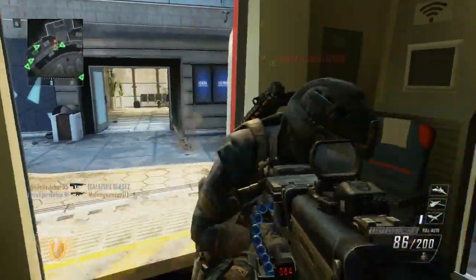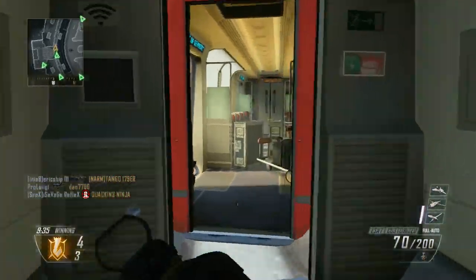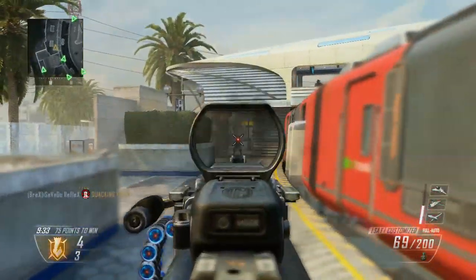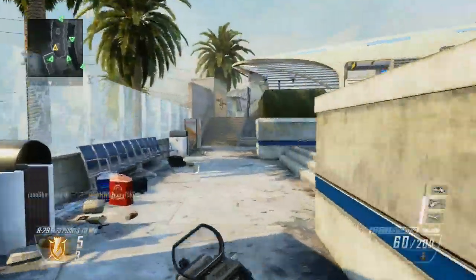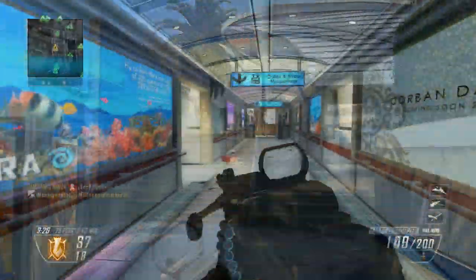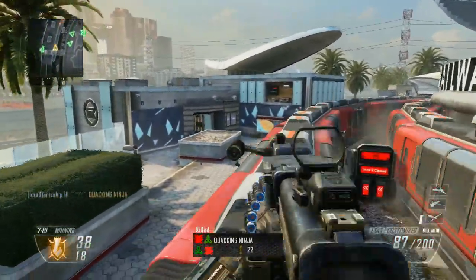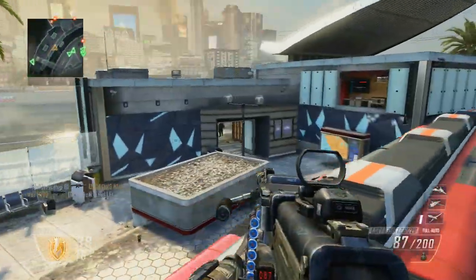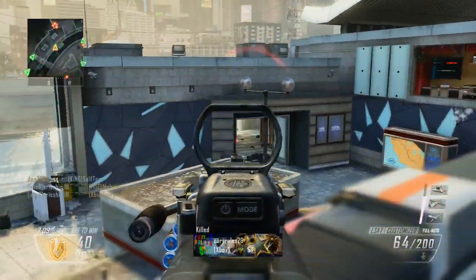The gun class we are going to go with today is the light machine gun. Many people in Black Ops 2 overlook the LMGs simply because of their bulky presence and how they make you move like a giant turtle, but despite all that they are super powerful in gunfights and if you're someone that likes to destroy from a distance this is definitely a class to try out.